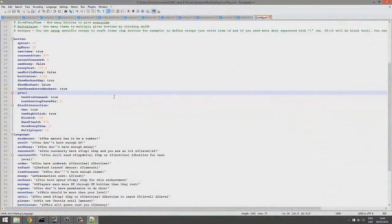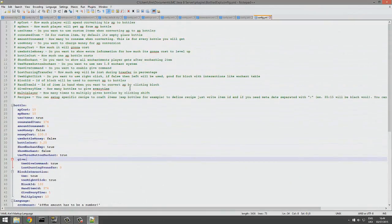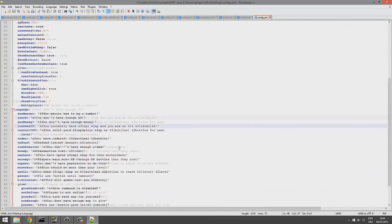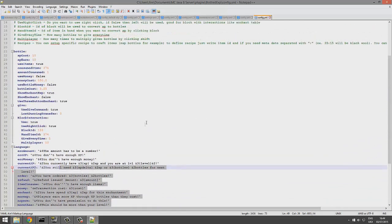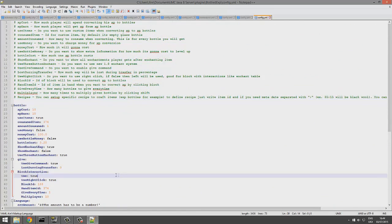Here we are in the config file. There is quite a lot you can edit. At the bottom is all the text — you might want to change some colors or wording, but I'd leave it alone if I were you. Up here is the important stuff.